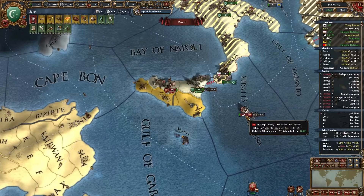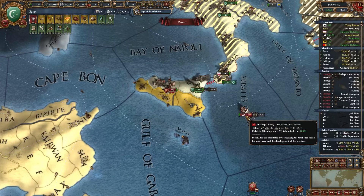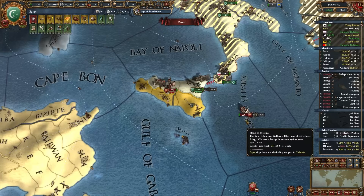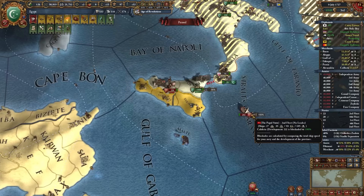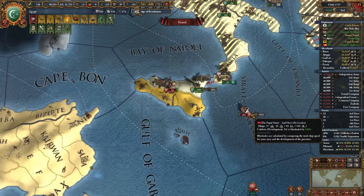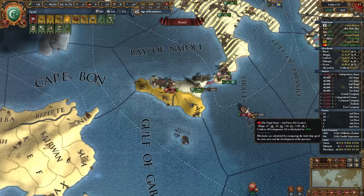We've got like two more forts to get through to take Sicily over here. This is ridiculous! Oh my god, I finally got across the strait - the stupid Papal States just would not leave my navy alone. I kept losing naval battle after naval battle against these guys. We had the same amount of ships but they have more heavy ships. I didn't have a single heavy ship - I had nothing but galleys and they were just whooping my navy's butt.